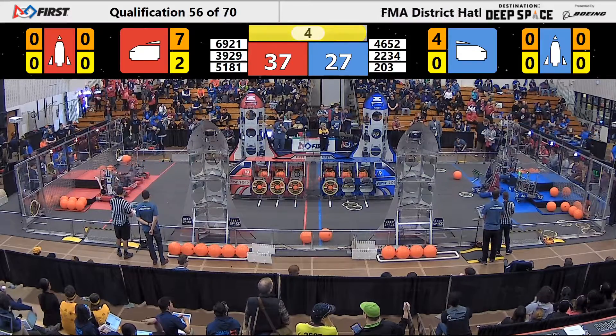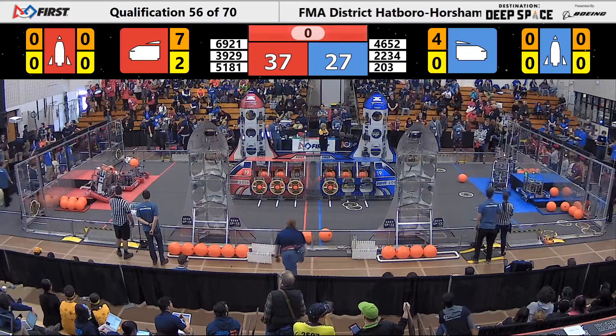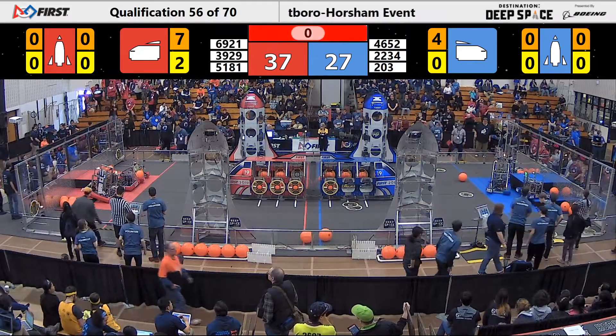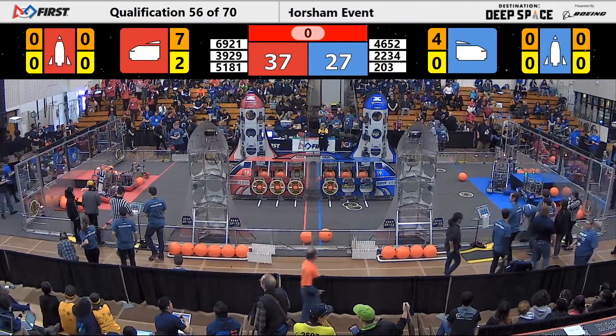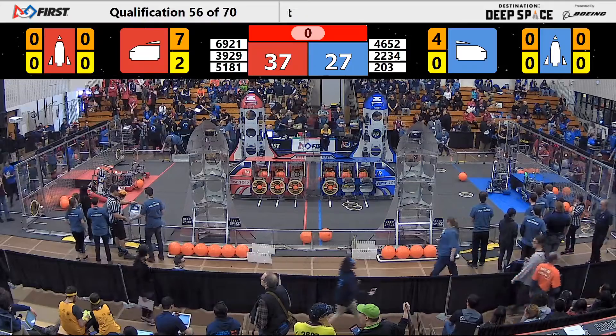All three red robots happy to park on the first level HAB. 2-2-3-4 trying to get to the second level — oh, it's close. Ten point difference at the end of the match. We'll add up the HAB points and get you the final score in just a moment.